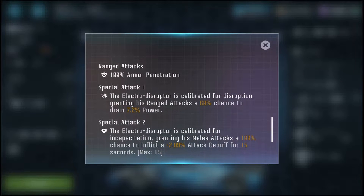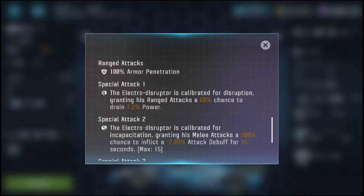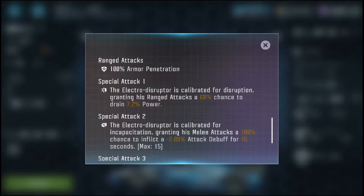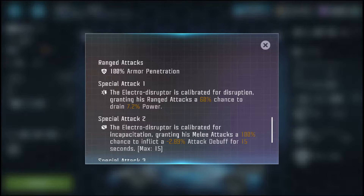His ranged attacks have 100% armor penetration. I absolutely hate this when I'm raiding, especially with that laser guidance module — it makes his ranged attacks do anywhere from 100 to 300 damage if they crit, which is absolutely insane. He's a pain to deal with in raids. I tend to avoid him if I can. If I have to fight him, I just cross my fingers, but he's amazing.